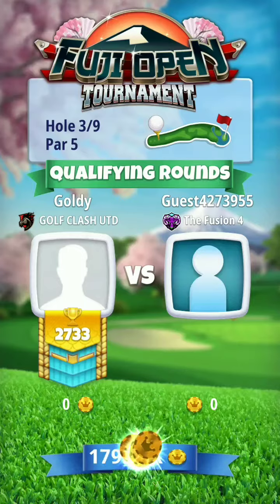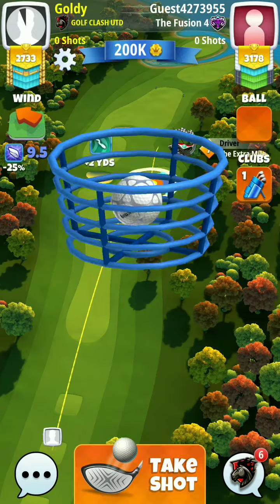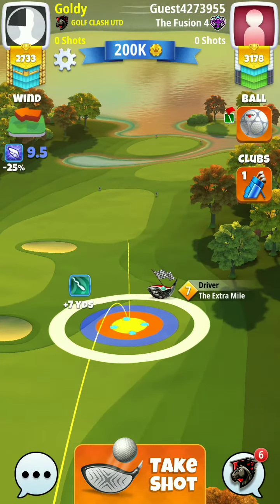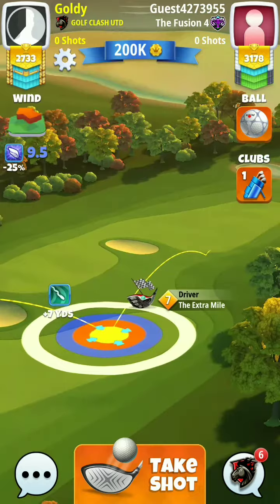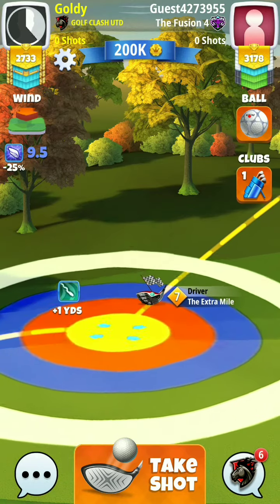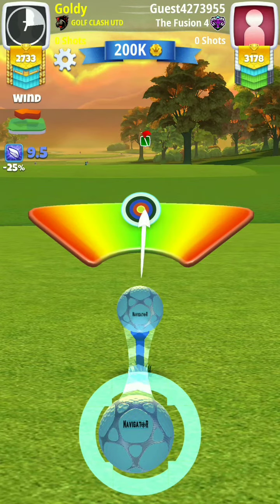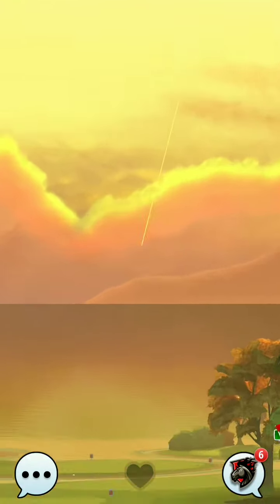This is hole number three of expert division. I am going to take plus 15 percent here, playing from the Navigator — 9.5, which means it is maximum shot here, 5.2. Slide, flip, curl to the left. Perfect shot — 5, 5.